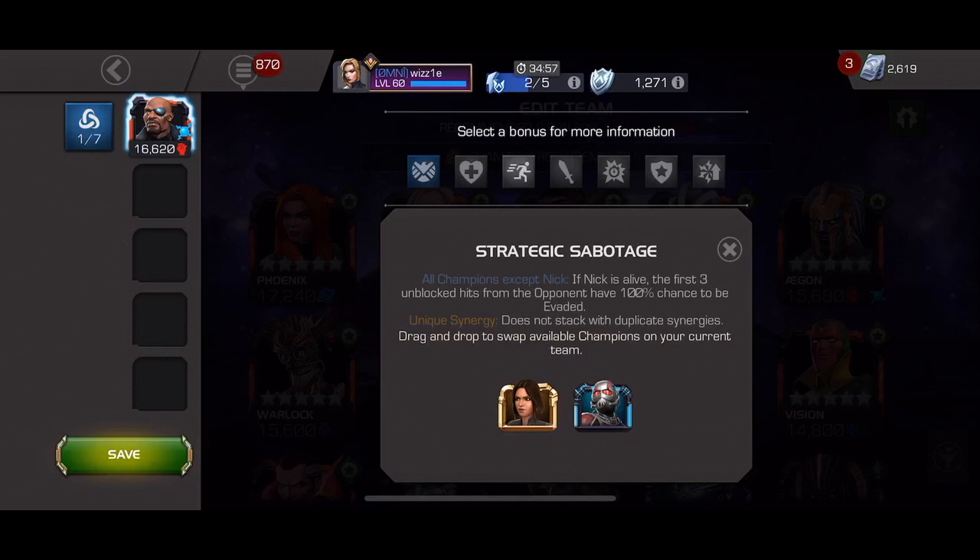The next synergy is Strategic Sabotage. This is a fan favorite of a lot of top-tier alliances. This synergy is the equivalent of one of the Alliance War gray boosts that allows you to avoid the first three hits of a fight. Essentially, what this one does is allow you to evade the first three hits of the fight. All champions except Nick — if Nick is alive, the first three unblocked hits from the opponent have a 100% chance to be evaded. The key is that it's evaded, so there are a couple of different advantages this has for a few champs. You do avoid three hits, so it's powerful in and of itself with just that.